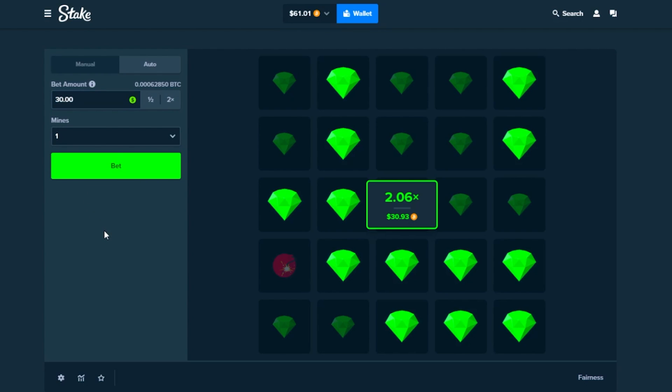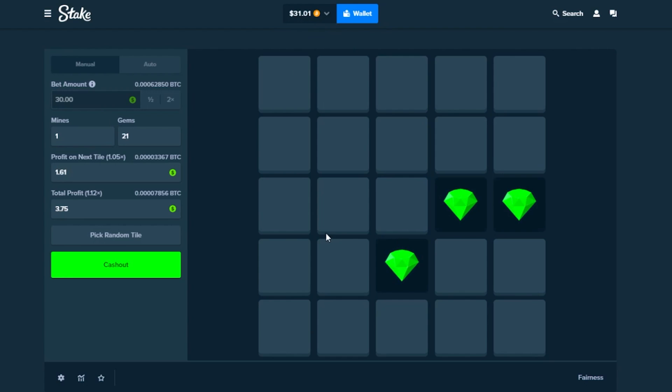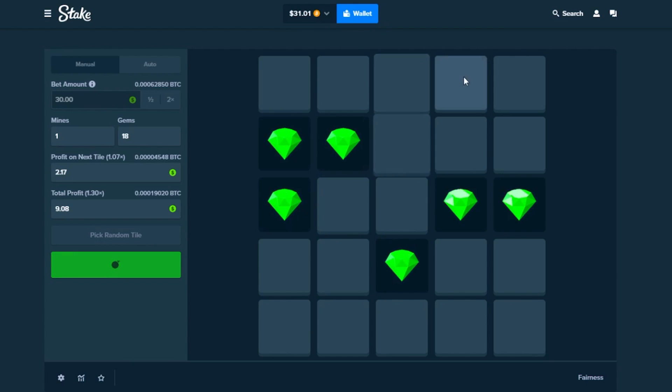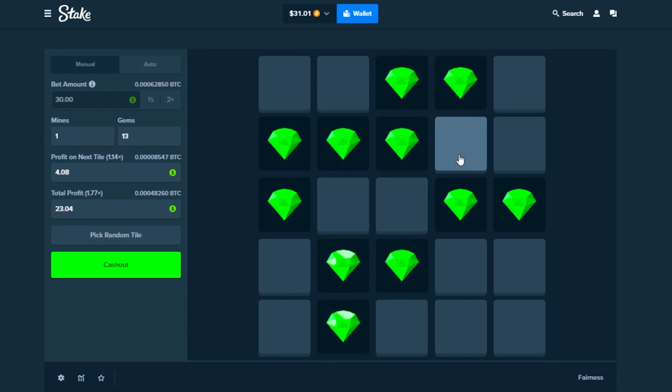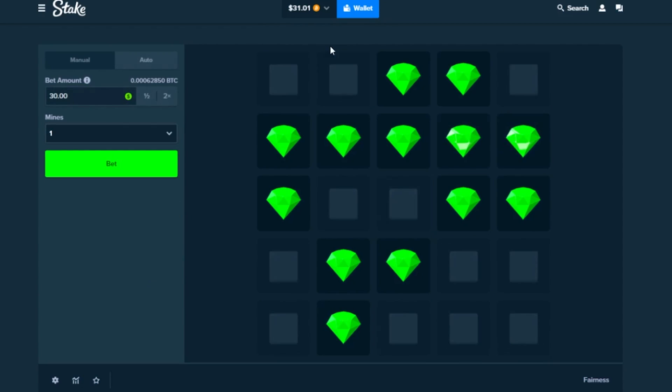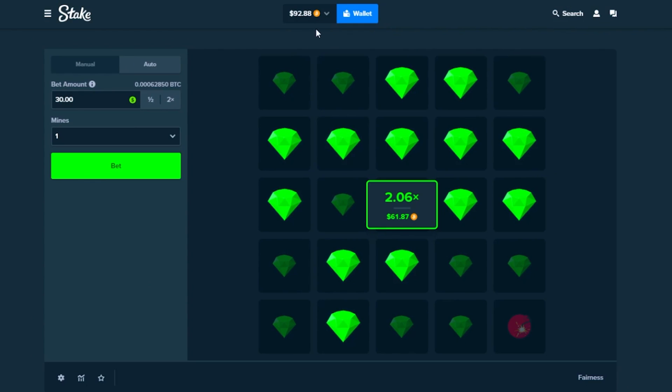Trying $30 again — this is some crazy risky stuff, hopefully you guys drop a like. Half the balance here we go: one, two, three — one, two, three — one, two, three — almost there, halfway there. One, two — oh my god, we got it! Cash it out — $92.88. This has been an insane comeback, we're almost back to $100!